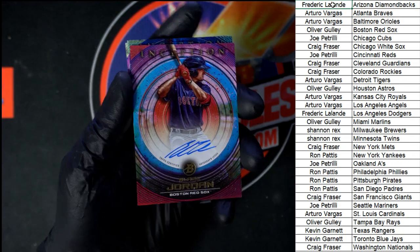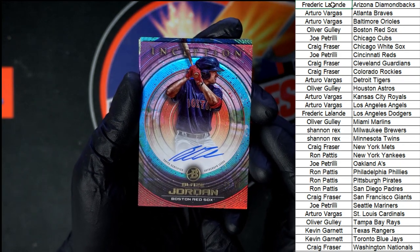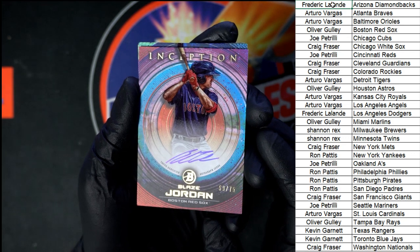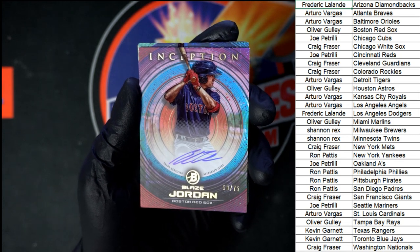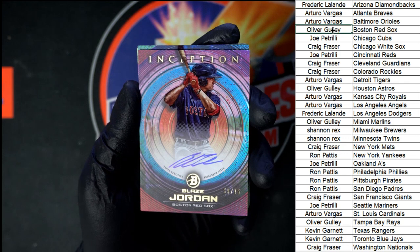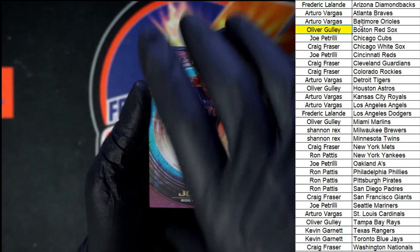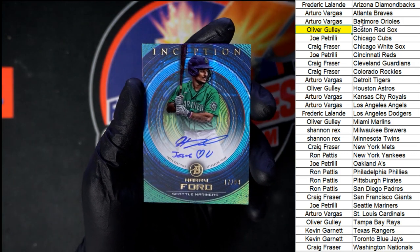Oh boy, super jelly right now — we got a Blaze Jordan auto going to the Red Sox, this one's going to Oliver G. 59 out of 75, very very nice. Very nice on the Blaze Jordan — behind that, I like it right there.